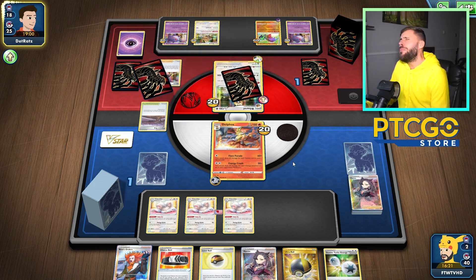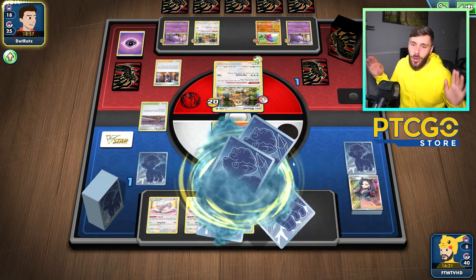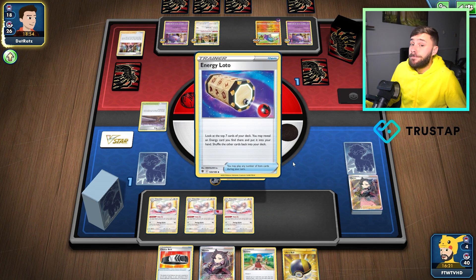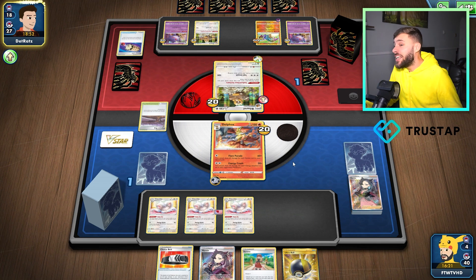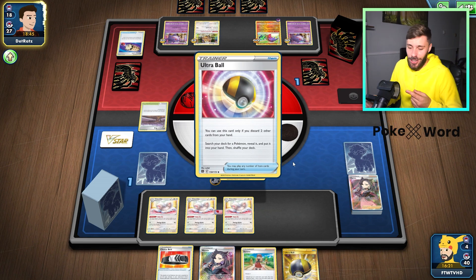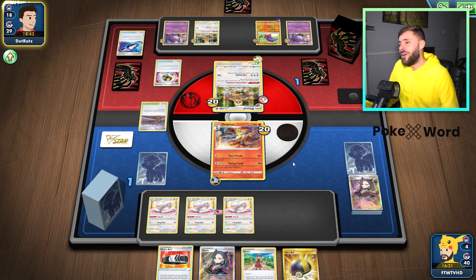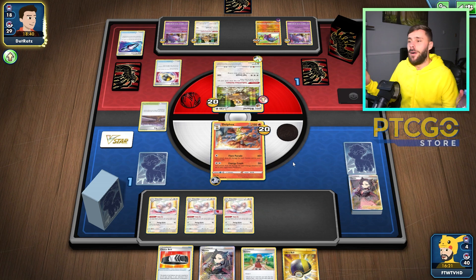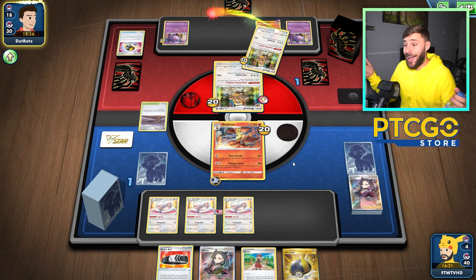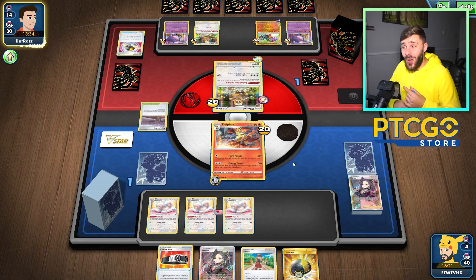Granted, you could say yeah but if you just play Zoroark you have Cleaver — but what if you prize it? What if you don't dig and get it quick enough? I know Zoroark has more outs with the Appletons and Flapples. But listen, I'm not here trying to say this is better than Zoroark — I just want to see how Braixen does alone. And it does well, which is nice. Energy Crush for the KO — we were able to beat Zoroark.